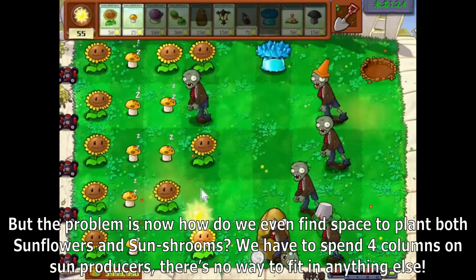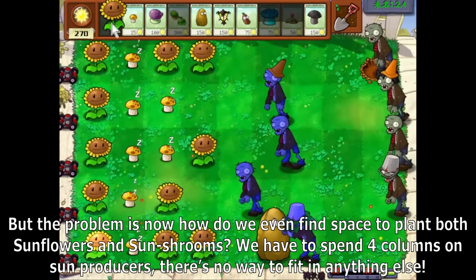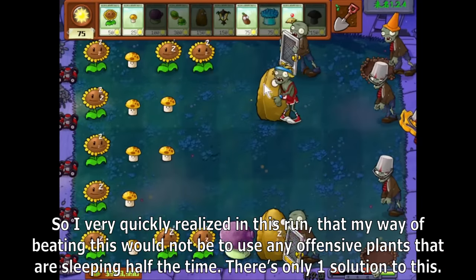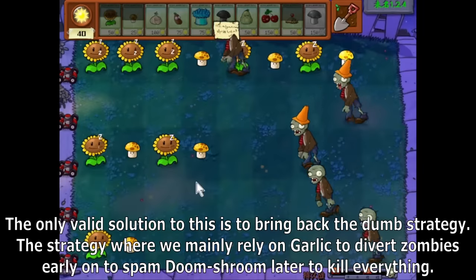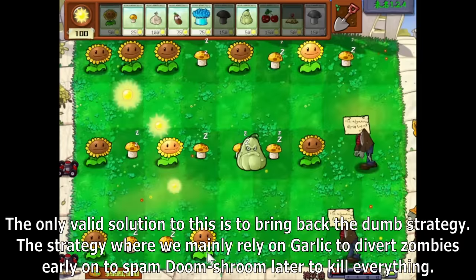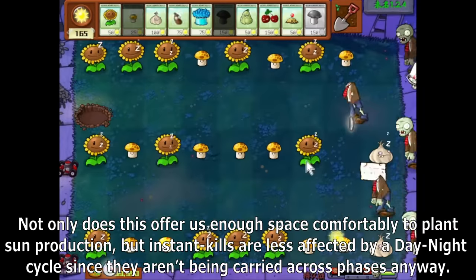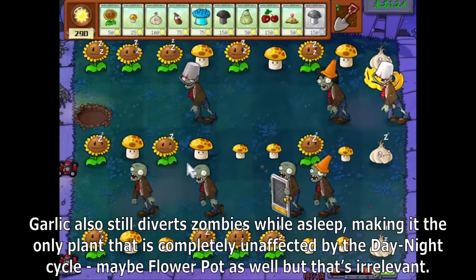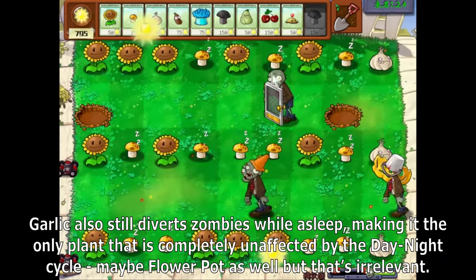The problem is how do we find space to plant both sunflowers and sunshrooms? We have to spend four columns on sun producers, so there's no way to fit in anything else. I very quickly realized my way of beating this would not be to use offensive plants that are sleeping half the time. The only valid solution is to bring back the dumb strategy — mainly relying on garlic to divert zombies early on, then spamming Doom Shroom to kill everything. Garlic also still diverts zombies while asleep, making it the only plant completely unaffected by the day-night cycle.